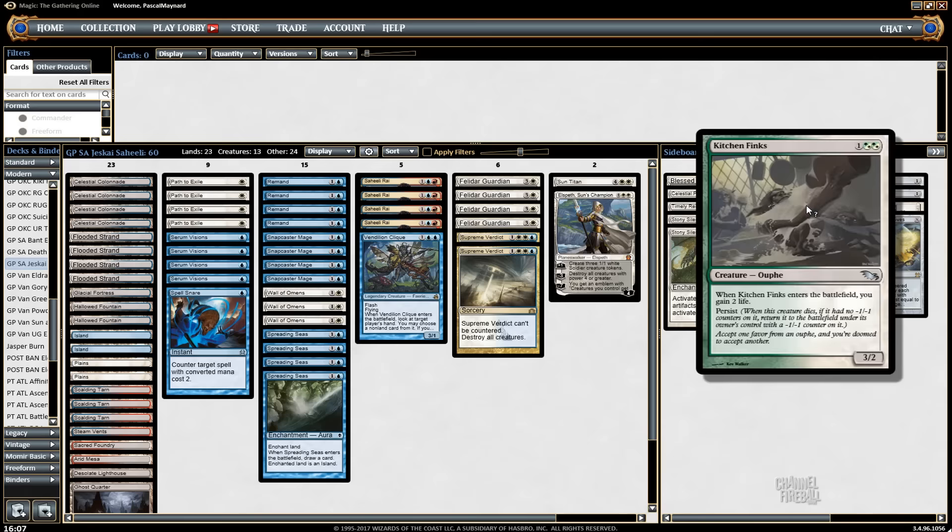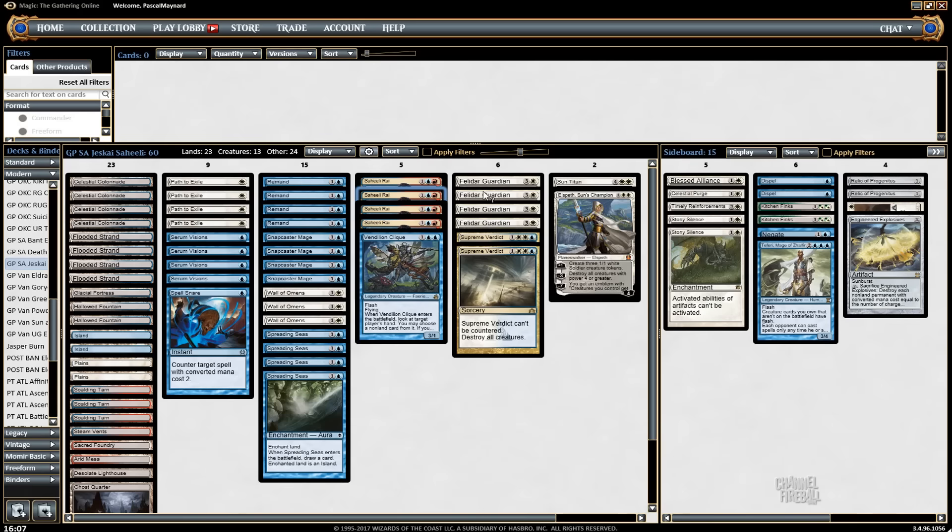Kitchen Finks is pretty sweet with Felidar Guardian, and to some extent with Saheeli Rai too. I want Kitchen Finks especially since we don't have a lot of red in our deck — Kitchen Finks is a lot easier to cast.